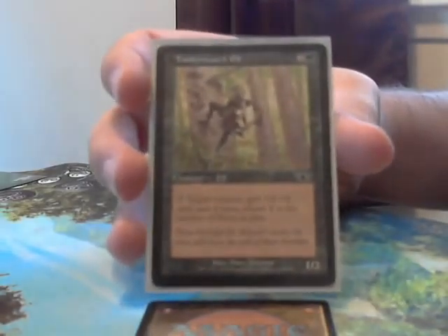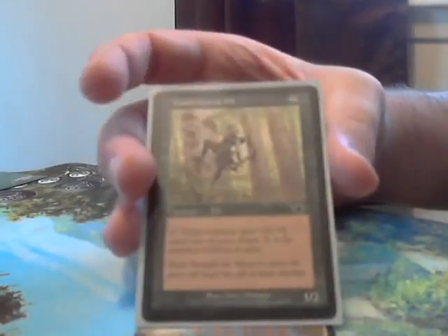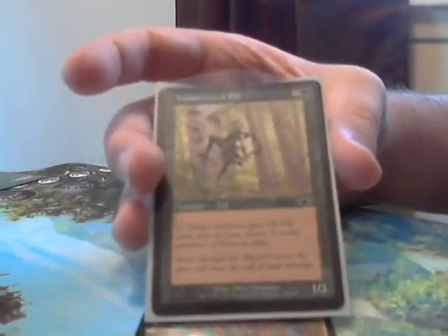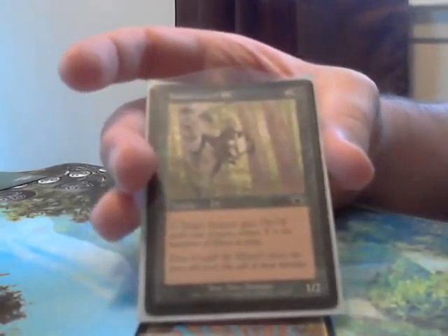Now we're going to look at cards that give elves additional power or pump them in some way. First we have Timberwatch Elf — he is a 3-cost 1/2, and target creature gets plus X plus X until end of turn, where X is the number of elves in play. You can give this to Azuri to swing for massive general damage.